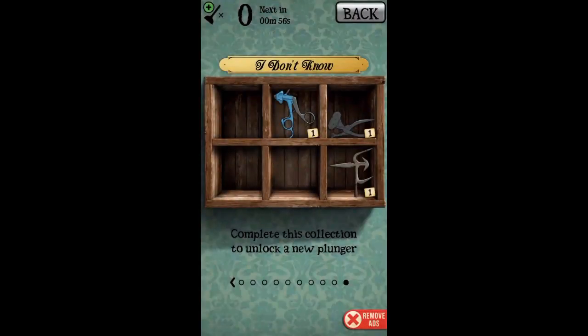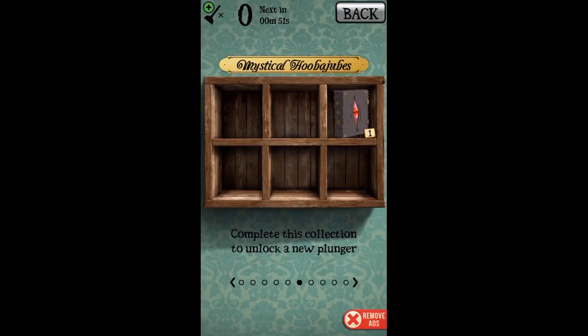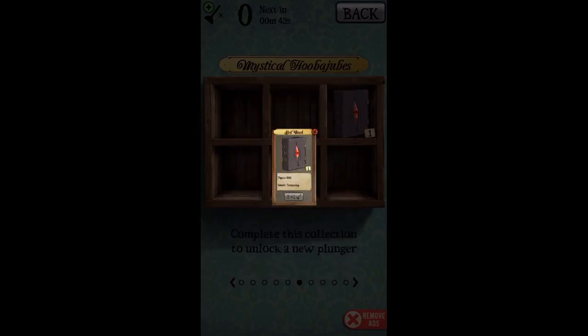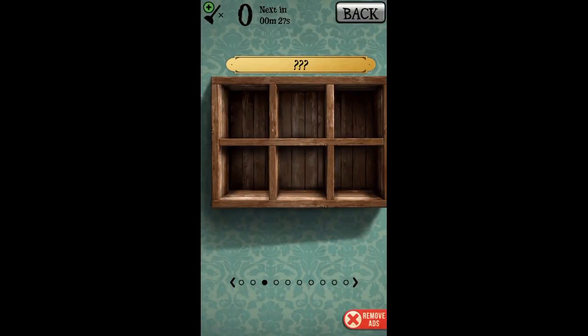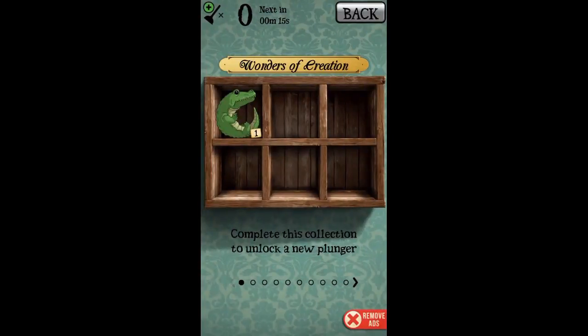Interesting game. Oh yeah, we didn't look at this — let's look at this book. 'Evil Book,' pages: 666, smell is 'tempting.' And here's the Elvis plate — plate with singer, serial number 000001, and the smell is 'nostalgic.' Oh yeah, the doll head — hobby is 'staring at you,' and the smell is 'ominous.' That is funny!